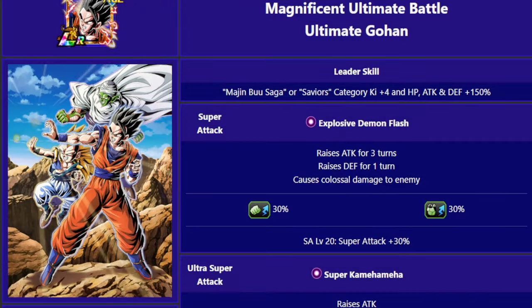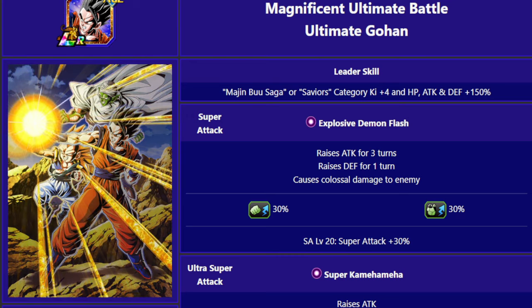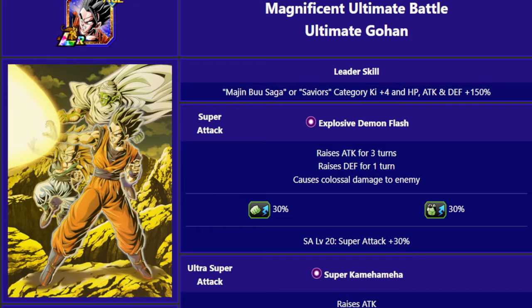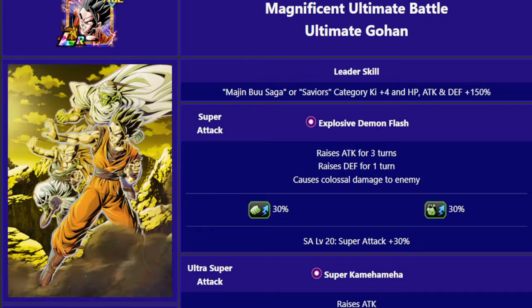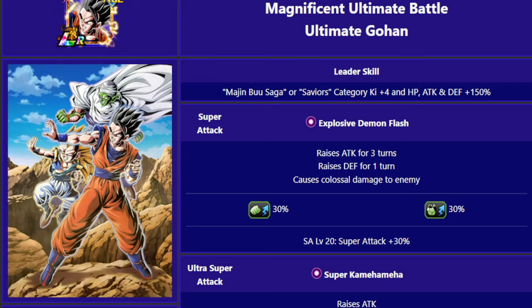Hey guys, Mark Sinkin here bringing you another Dragon Ball Z Dokkan Battle video. Tomorrow we have the release of the LR Ultimate Gohan Part 2 banner for Golden Week. The banner is going to come out at 9am UK time.